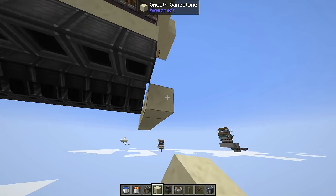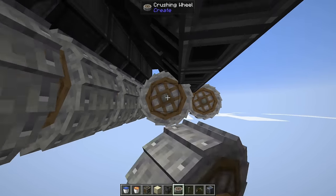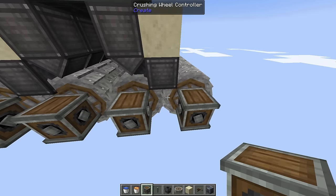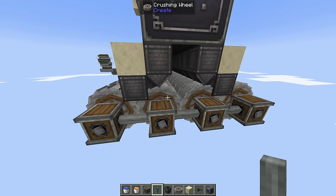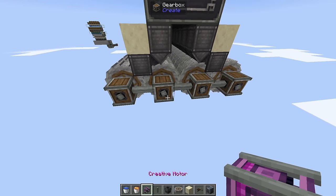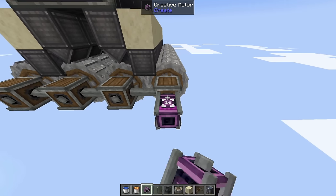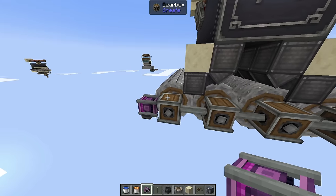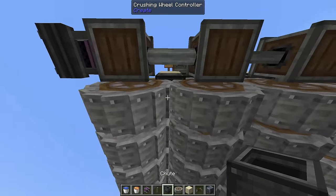Come back a little and drag all the crushing wheels out to fill up all the slots under a chute. Take a normal gearbox, put one on each crushing wheel, and attach them all together with shafts to power everything at once. This takes a ton of rotational energy. You can power it from one of three specific gearbox positions — what you want is the crushing wheels spinning clockwise, so all drops are pushed down instead of up.